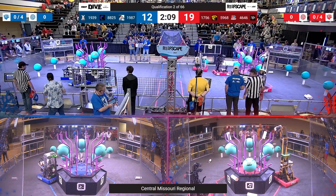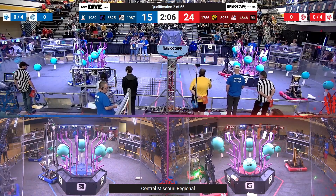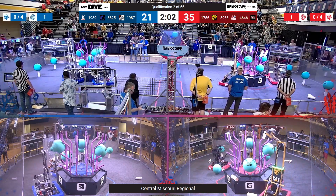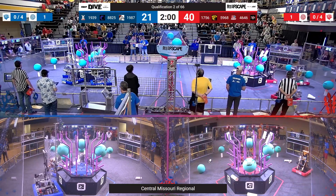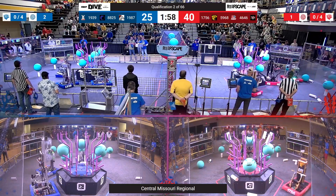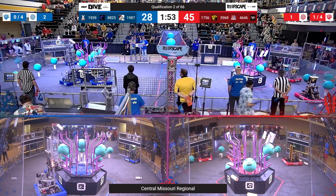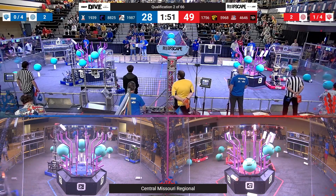Over on blue, it's the Broncovots to level two. Going up, it's 1939 tonight. Can they score level four? Teetering and tottering — can they do it? Not quite, putting the Broncovots on level two again. Over on the red alliance, they now have five coral on level four.